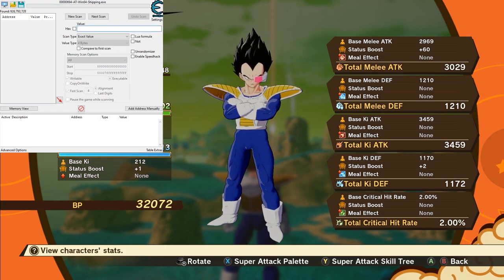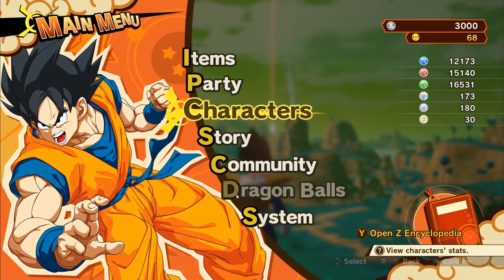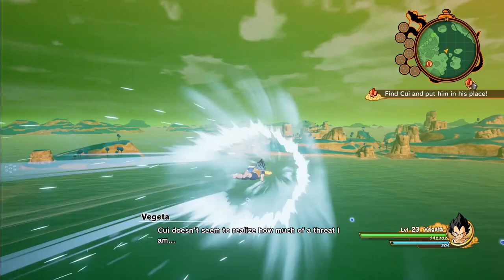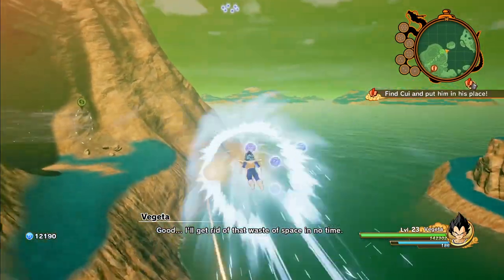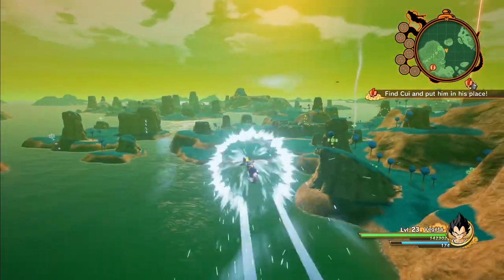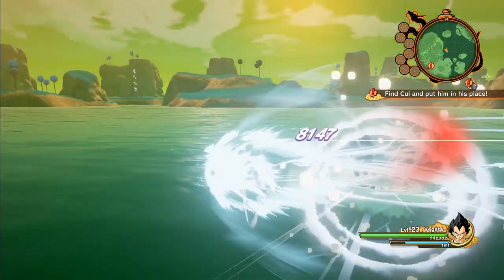This is a good example of how to find the thing you're looking for without knowing the starting value - I haven't actually shown that before, so this is a good chance to show something new. We're on Namek here - if you haven't gotten this far, I think everybody understands what the Dragon Ball Z plot is at this point. Anyway, the goal here is pretty much to go fight something.